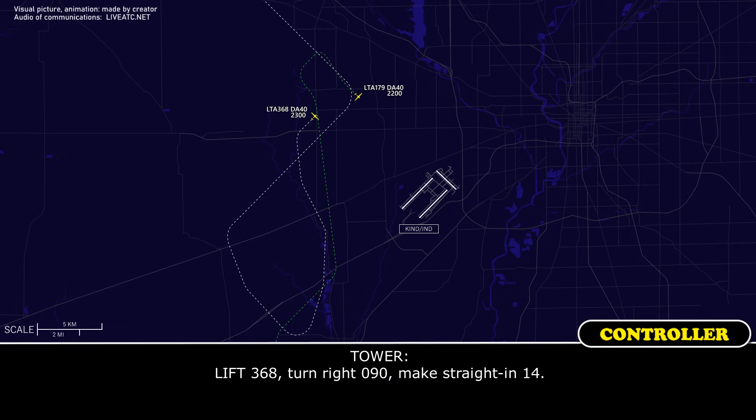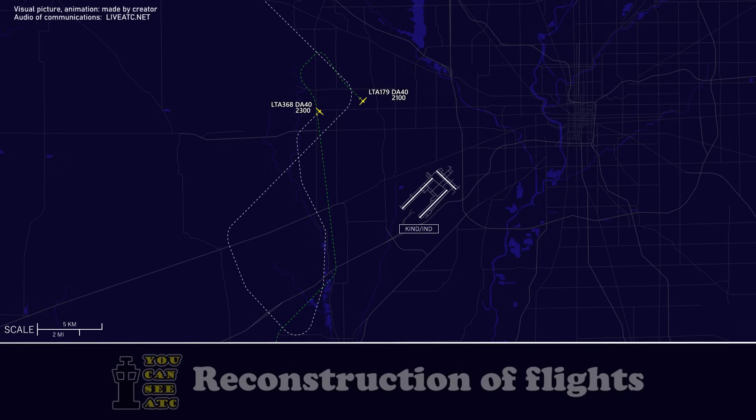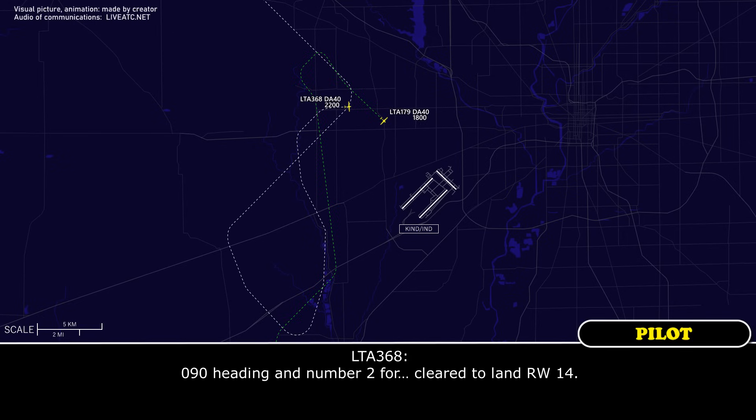Left 3-6-8, turn right heading 0-9-0, make straight in, 1-4. 090 spreading 14 to 368. 368, stay on that heading until you join the final for runway 14 — you're number 2. 090 heading and number 2 for straight-in, land runway 14.